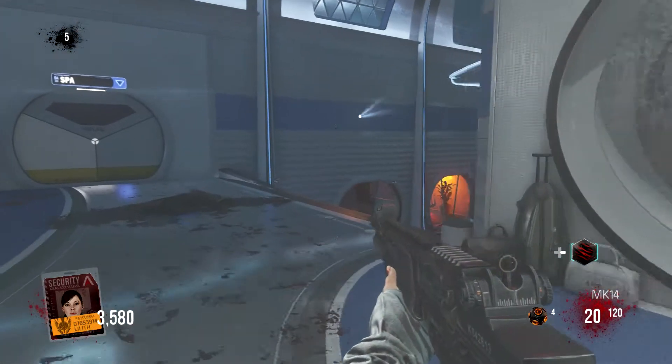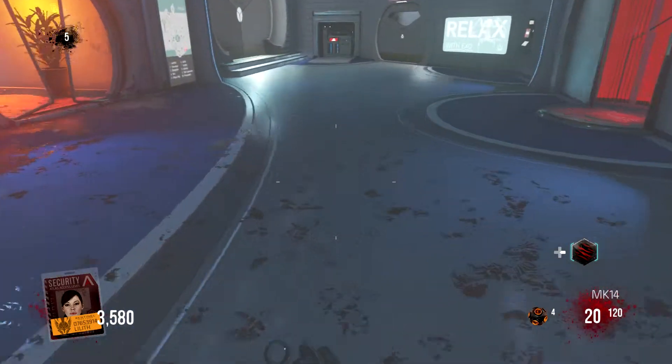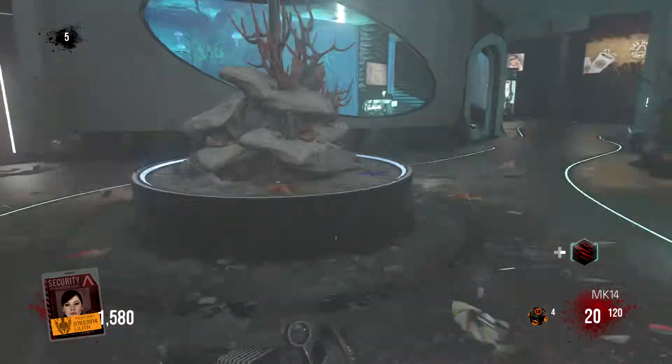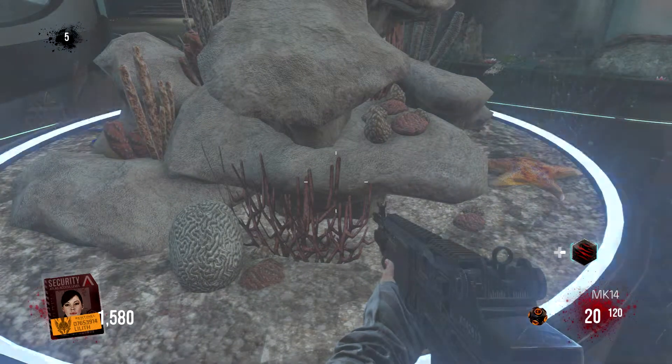The next location is in the Galleria, so you will need 2,000 credits in order to actually open that area up. Make sure you have that beforehand. It's right in the front, in this broken fish tank, which you'll see here in a minute. You just want to walk up to the fish tank and press X on it, and that's pretty much it.